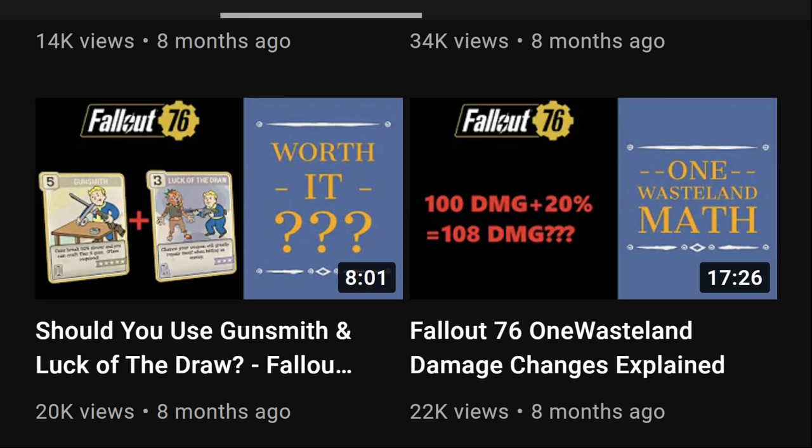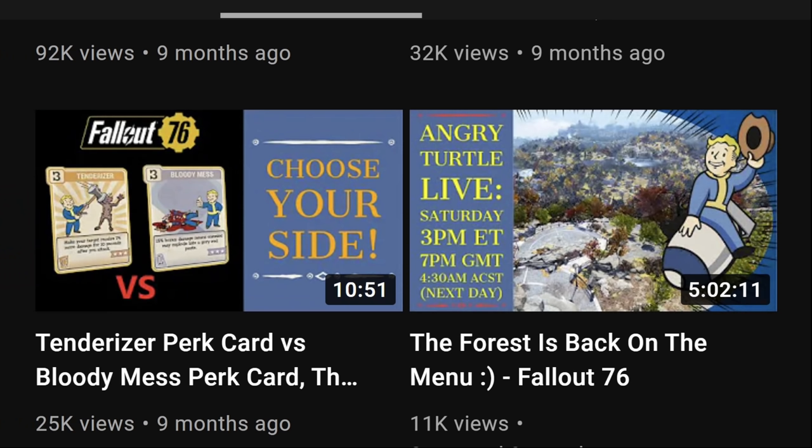On the right there's a wasteland map video showing how damage is actually calculated in Fallout 76. And the Tenderizer perk — even though this video is about nine months old, and they did update the perk card description since then, in practice nothing changed. It was always working like it does today. The quick summary: Tenderizer is still better than Bloody Mess.